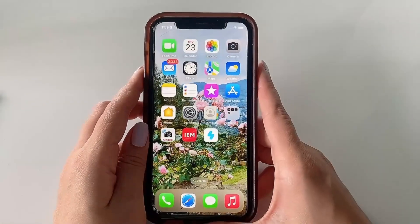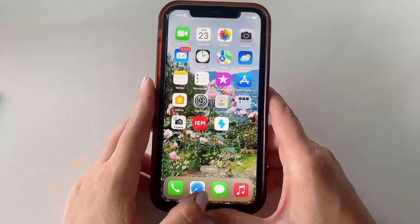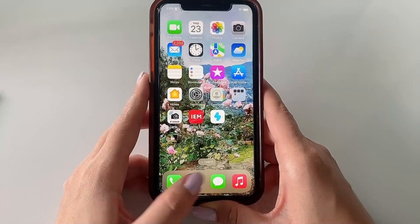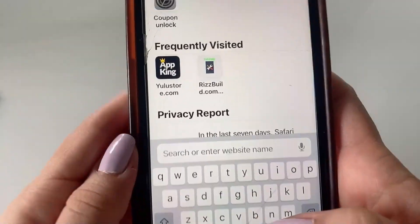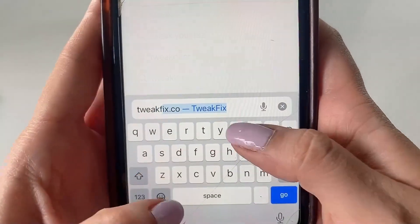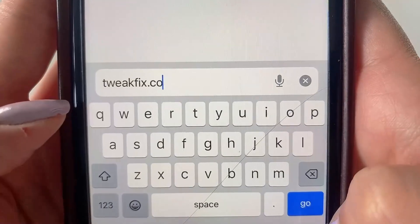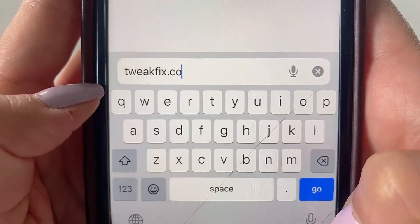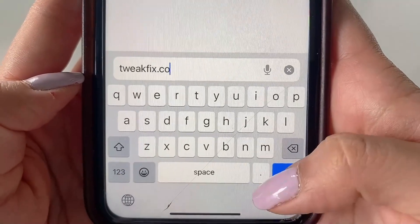We can exit out of there and now this next step is for both Android and iOS. Go ahead and open up your web browser — whichever web browser you use or prefer is totally fine. We're going to type up the name of this web page: type up this URL, it's called tweakfix.co — make sure you type it with .co and not .com — and then go ahead and click Go.